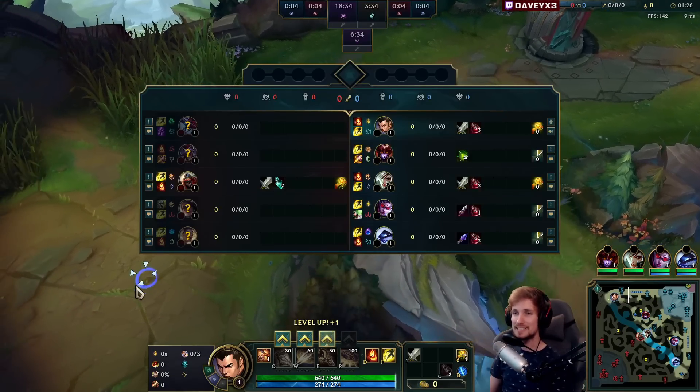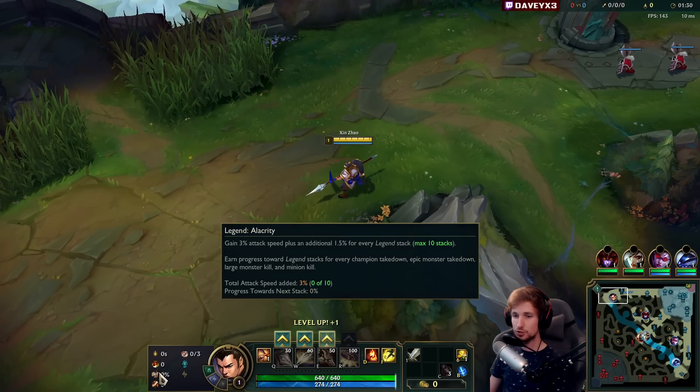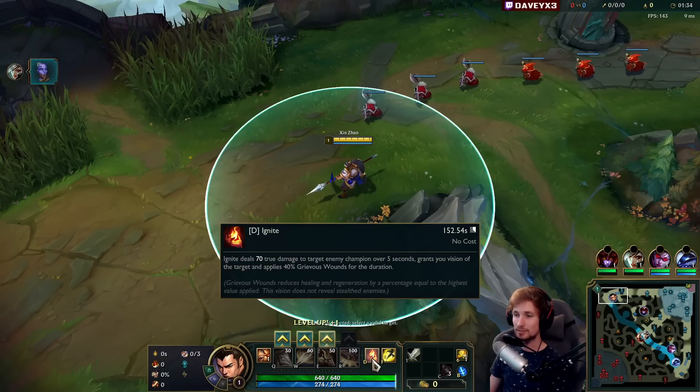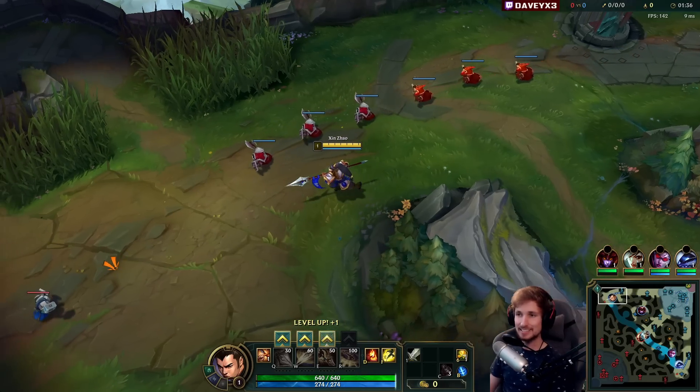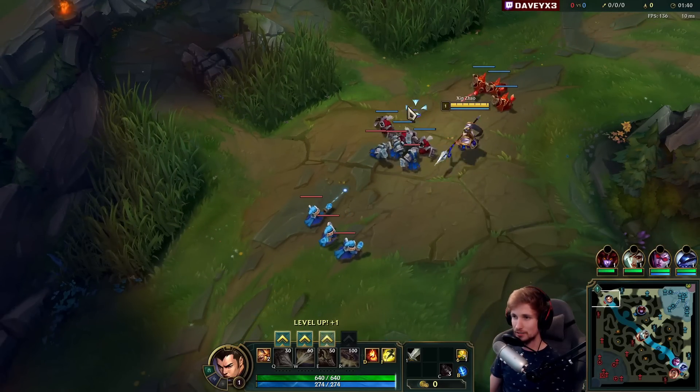All right, guys, we're playing some Xin Zhao top lane versus Cho'Gath. This game we're running Lethal Tempo, Triumph, Alacrity, Cutdown, Biscuits, Cosmic — and also with a Long Sword and Ignite. This game I'm going to show you how to carry with Xin Zhao. We're going to have a lot of fun into a very interesting matchup too.